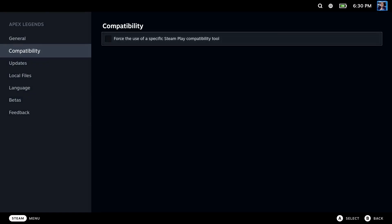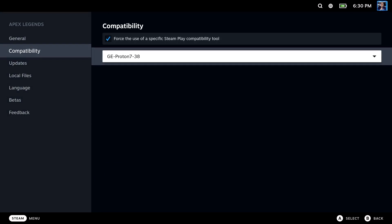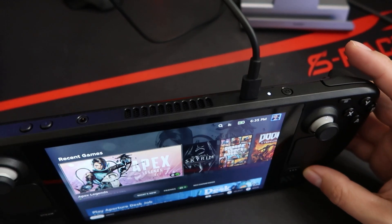With Steam I ran Proton GE for most games or Proton Experimental. I also made sure both games had exact graphics settings and the Steam Deck was plugged in the entire time while testing. The five games you're going to see tests from today are Apex Legends, 7 Days to Die, Minecraft, GTA 5, and Doom Eternal.